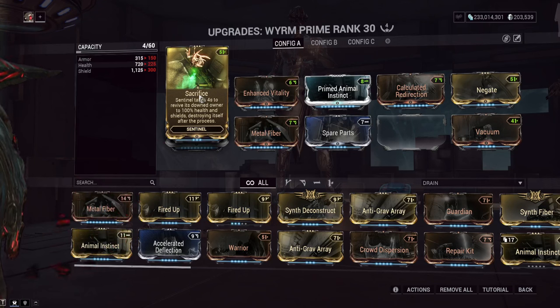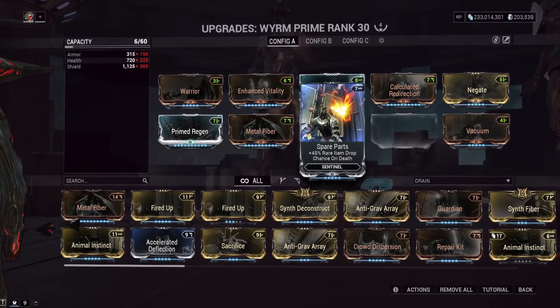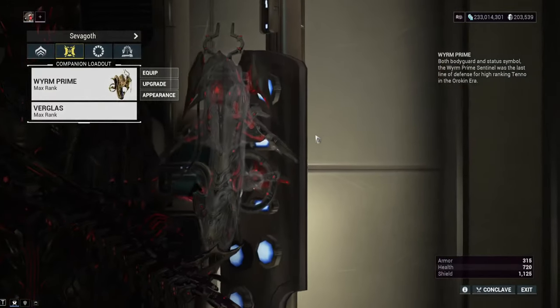So the question is: do you want that extra revive but need more parazon kills to bring your companion back? We'll have to see when the update releases. For now we're using Warrior, and we're also using Spare Parts, which is being reworked so the companion scans an enemy and gives extra loot once every 15 seconds.